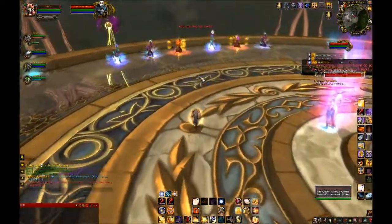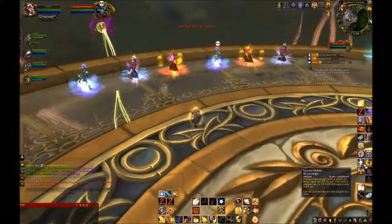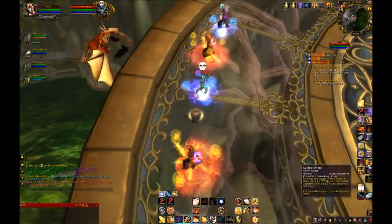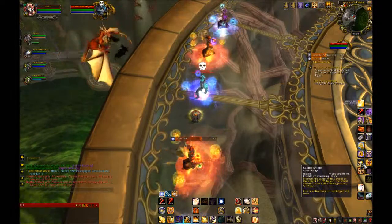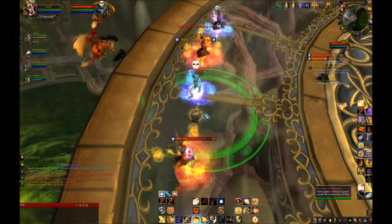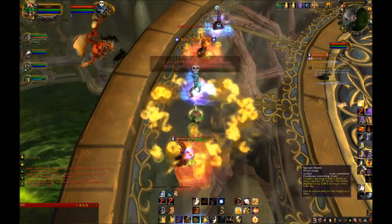In Tier 2, they don't really matter too terribly much. Repentance won't be useful in raiding, but it could be useful in some mob packs and Heroics, while Fists of Justice might have its uses in either. Burden of Guilt just gives you a nice passive slow — so just take whatever you want.